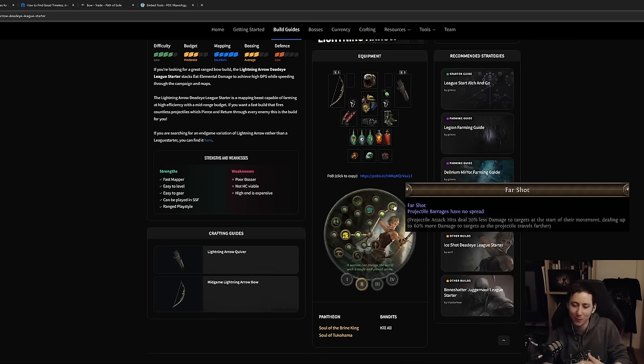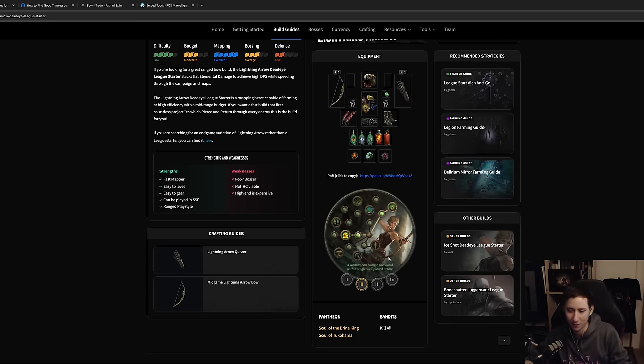For Cruel Labyrinth, go for Far Shot. Far Shot is insane — it gives up to 60% more damage to targets as projectiles travel further. You need to position yourself as far away from monsters as possible. Damage counts from where your character is and how far the projectile travels. With Returning Projectiles, it counts the distance traveled to and back. With your totems, it looks at the distance from your character to the target — so Far Shot is just crazy.